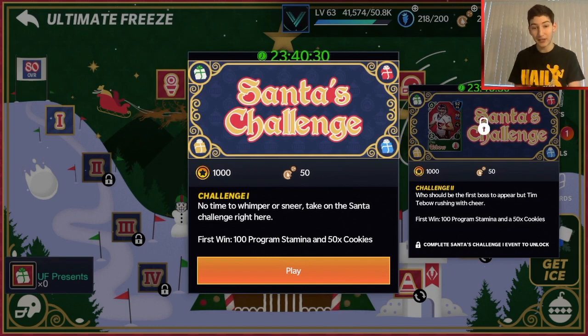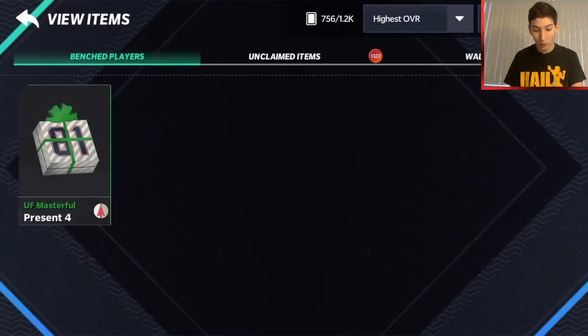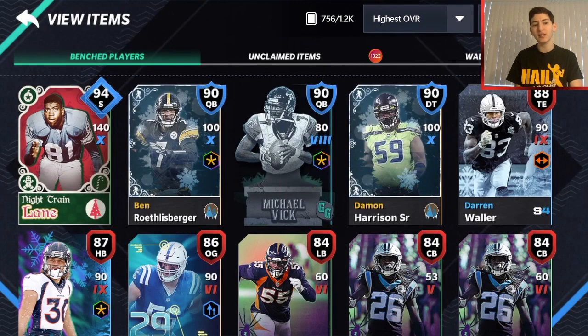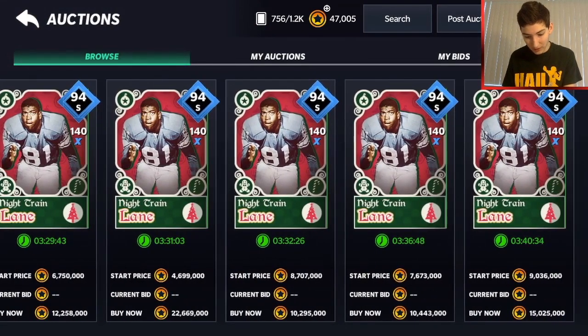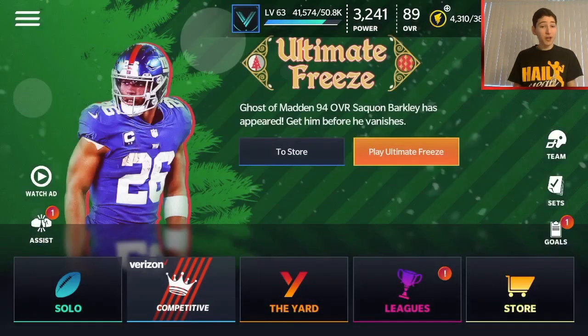That's going to be it for the video. Our best pull is the Black Friday present - I was thinking it might be an out-of-position Night Train Lane, and it actually is out of position since he's a cornerback playing safety. We get the 88 Darren Waller and the beautiful new Night Train Lane at safety, 94 overall. Let me know in the comments what you guys got, what's going on with your masterful present, and what any of the giant presents gave you. Auction search shows he's going for around 10 to 11 million already. Thank you for watching, stay safe, and I'll see you next time.